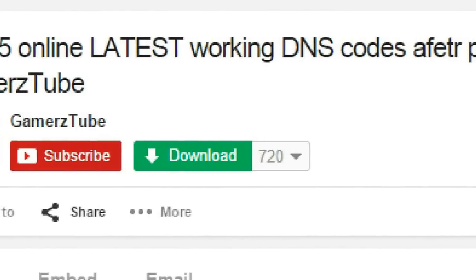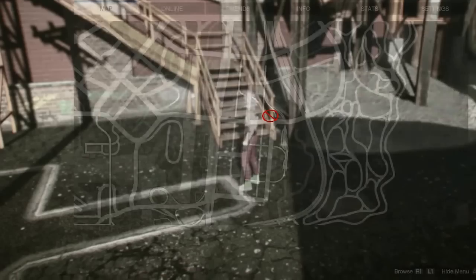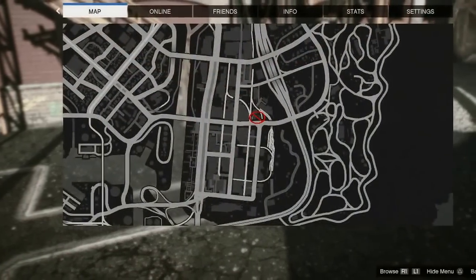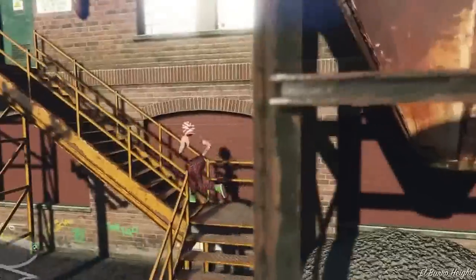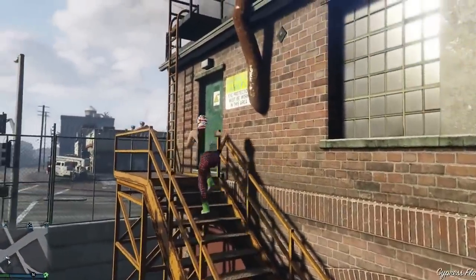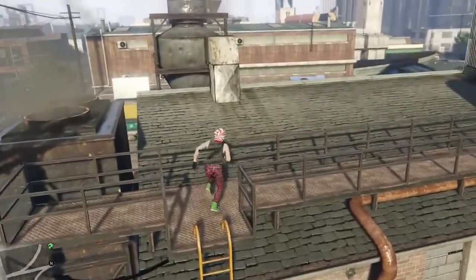Subscribe and I really appreciate it guys. So here is the first location of this glitch — the wall breach. These wall breaches are working after patch 1.27.